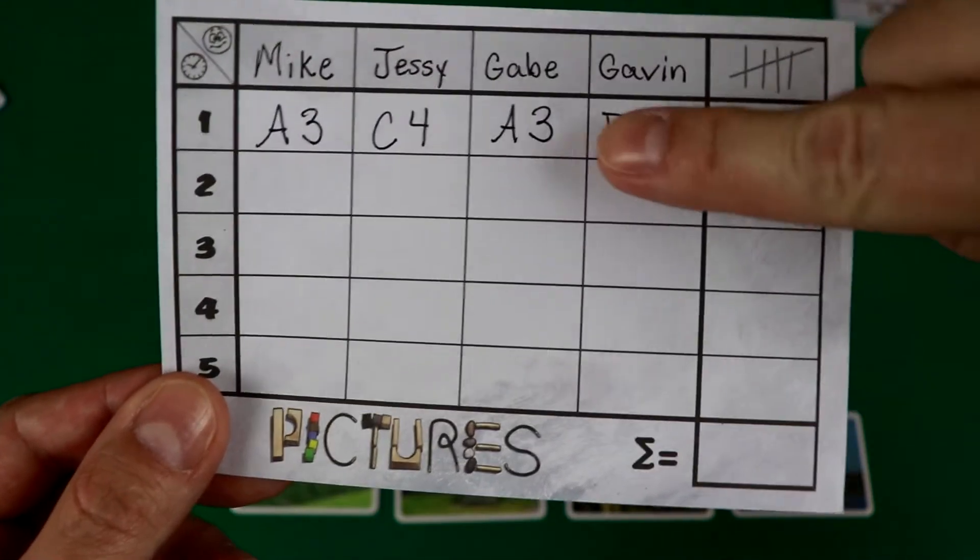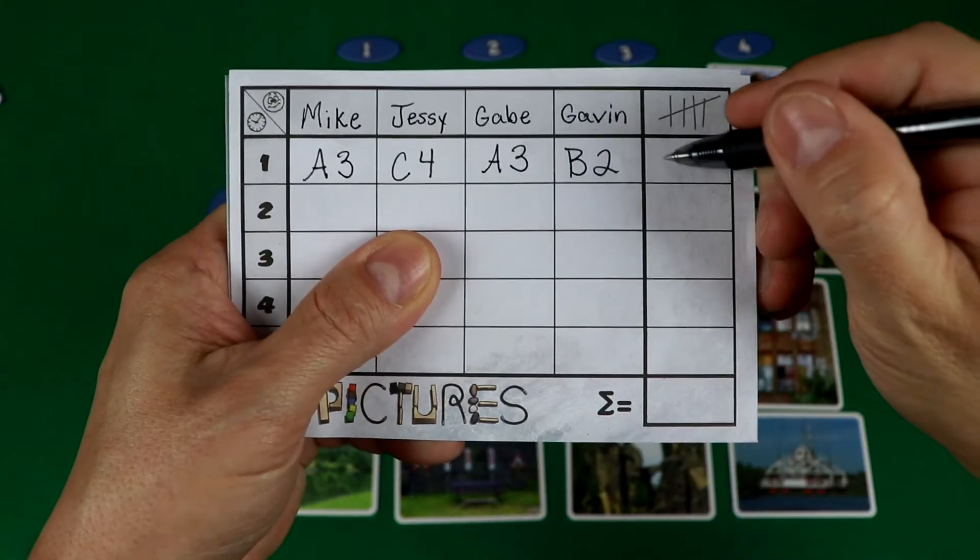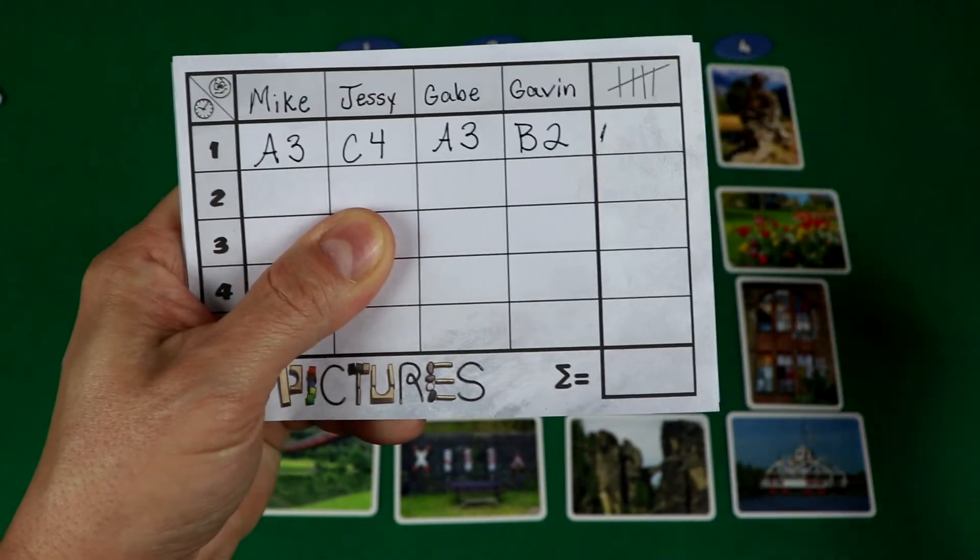Keep in mind that there are three of each coordinate token in the bag, so two players may have gotten the same picture. Once everyone has written down their guess, all players reveal their guesses simultaneously. If you guessed another player correctly, give yourself a tick mark for that round. For every other player that guessed your picture correctly, give yourself a tick mark as well.